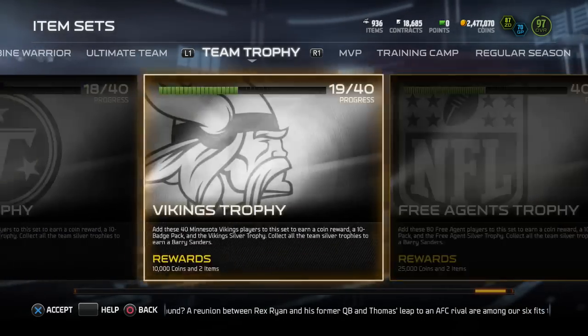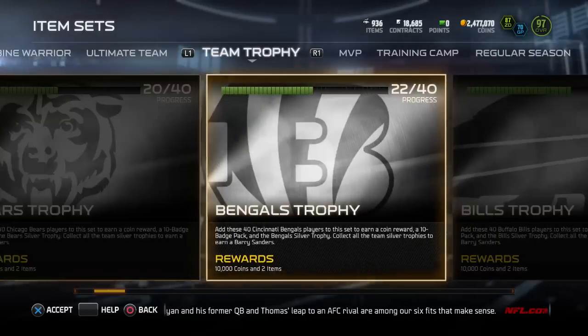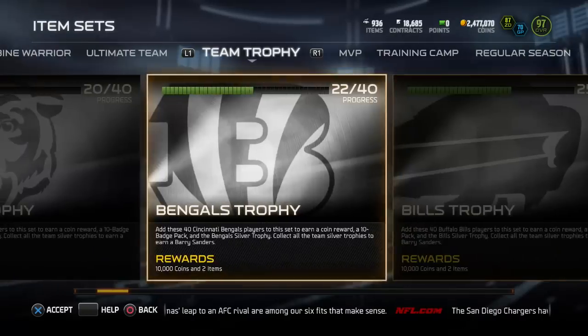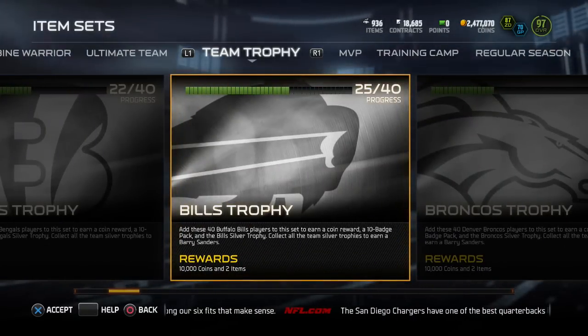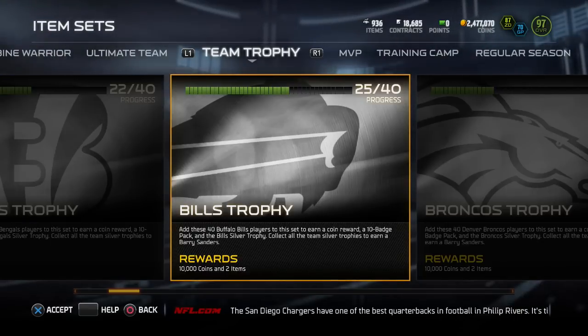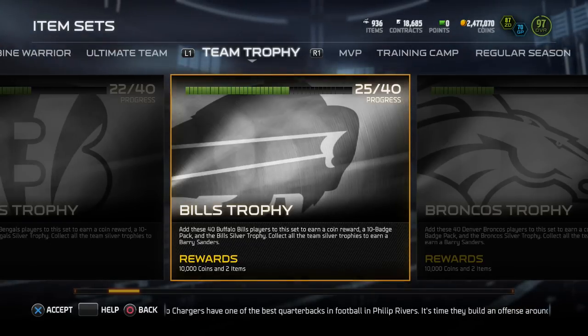I haven't even really spent too many coins to do all this, and I've actually got some really rare ones to go into these sets. I could just buy the rest for pretty cheap and actually get the whole trophy. For all these you get 10k coins and a 10 badge pack, and gold badges are actually going for a lot right now, so there's real potential to make a lot of coins just doing these trophy sets.